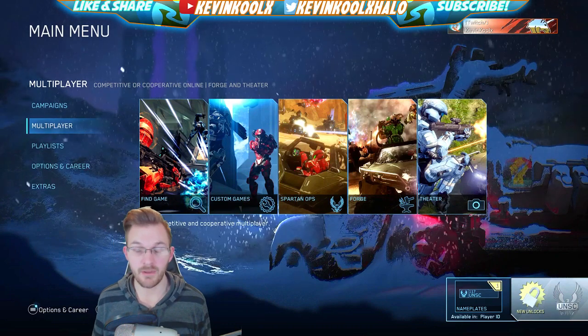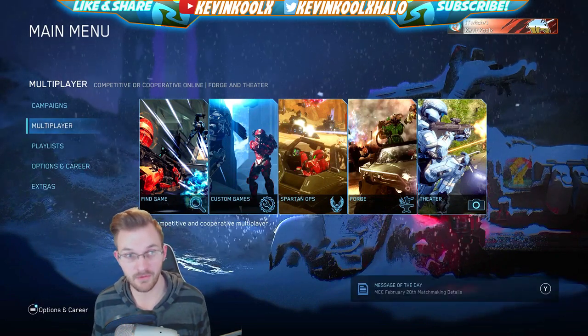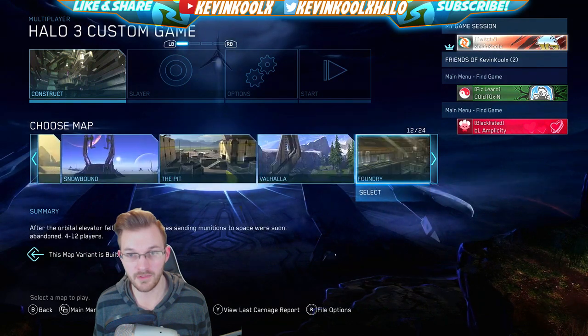Then you go back to the main menu. To actually play this map in custom games, you go to Multiplayer, down to Custom Games, and scroll to Halo 3.